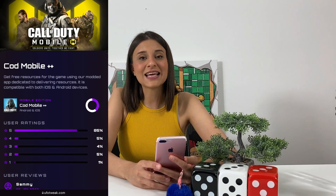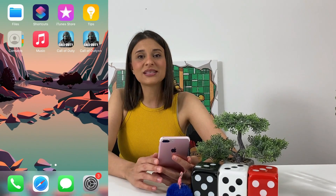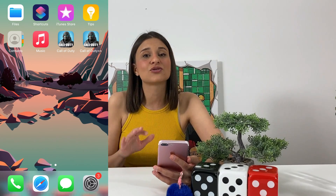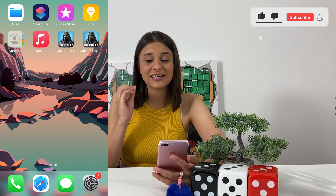The next step that you'll be taking is verifying your device version. I won't be showing you this step in today's tutorial because it's super easy and all the steps are listed on the screen, so just make sure you haven't missed a step and then you'll have the Call of Duty++ app on your phone. Once you've completed the verification process make sure you restart your mobile device, and once you do you'll be able to enjoy the actual app. Thank you guys so much for watching and I will see you next time. Bye!